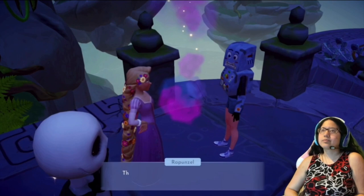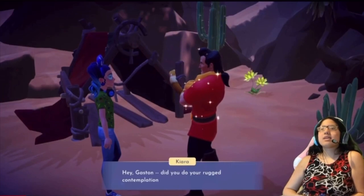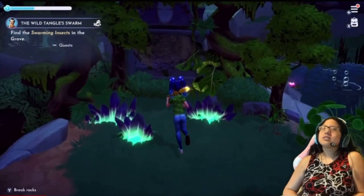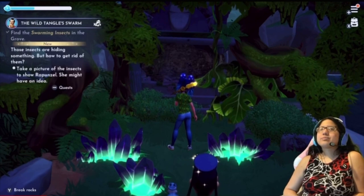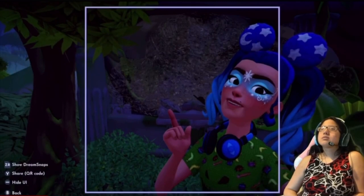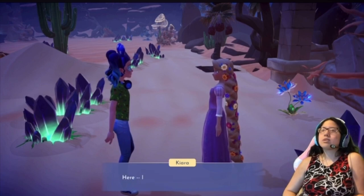Talk to Rapunzel. Head to the Grove and find the area that has swarming insects. Take a picture of them, then talk to Rapunzel again. You'll need 4 green flytraps, 4 purple flytraps, 4 red pitcher plants, 4 yellow pitcher plants, and 12 tropical wood. Craft 2 carnivorous flower arrangements.